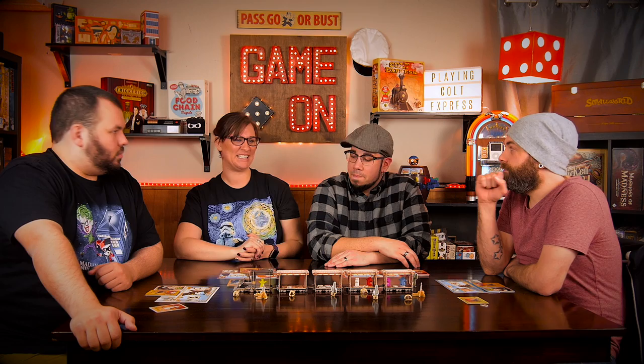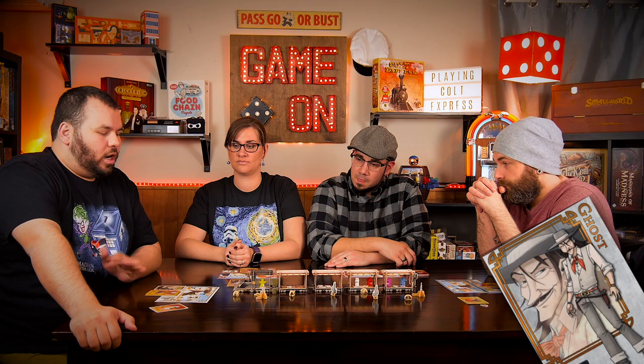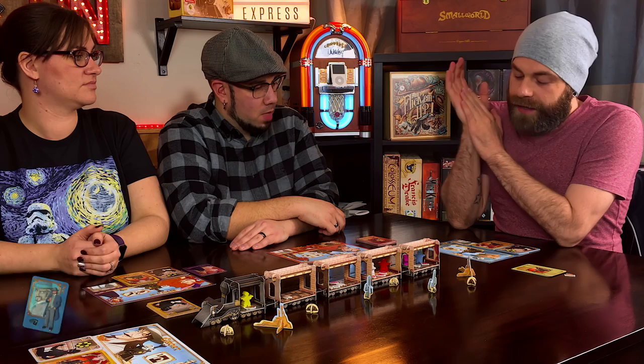I'm Belle. My special ability is that if any of you guys are trying to shoot me and you have someone else that you can shoot, you have to choose them. So she is too beautiful to be shot. I'm the Ghost. I get to play my first turn face down, so nobody really knows where I'm going. I am Doc and I get an extra card — when someone says six, I'll be taking seven.